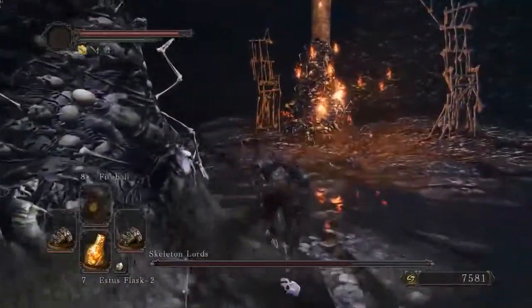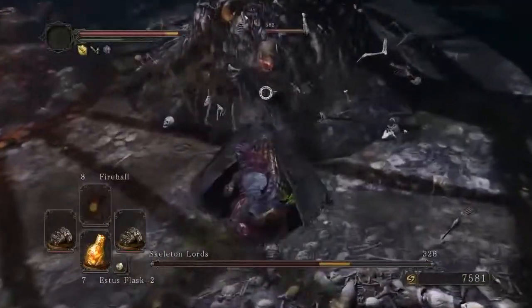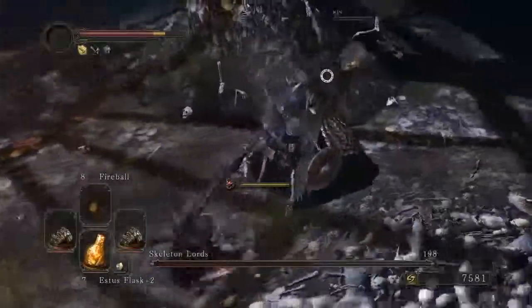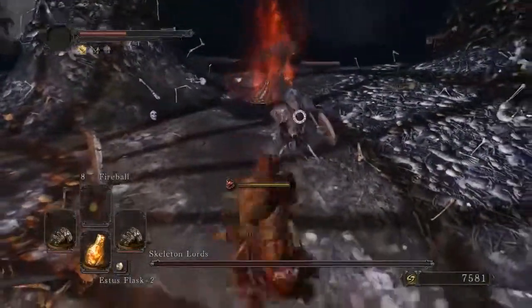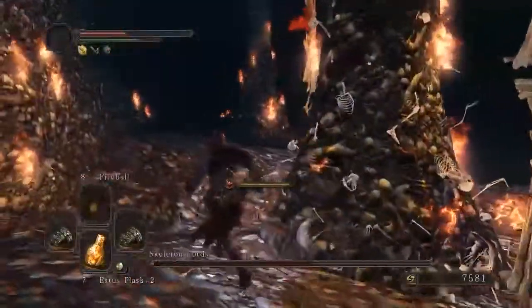Now pick on the next skeleton that moves to a new position, preferably the one holding the halberd. It should only take a few hits to kill, but don't ever get greedy and be ready to roll away and heal if need be. Once that skeleton drops the regular skeletons, kill it and go to the final skeleton.